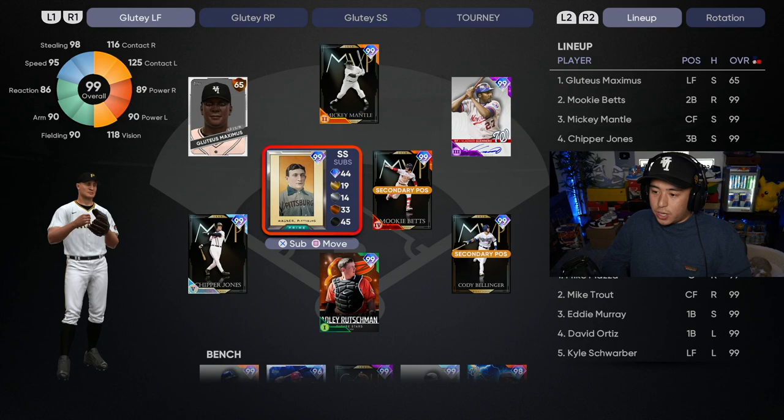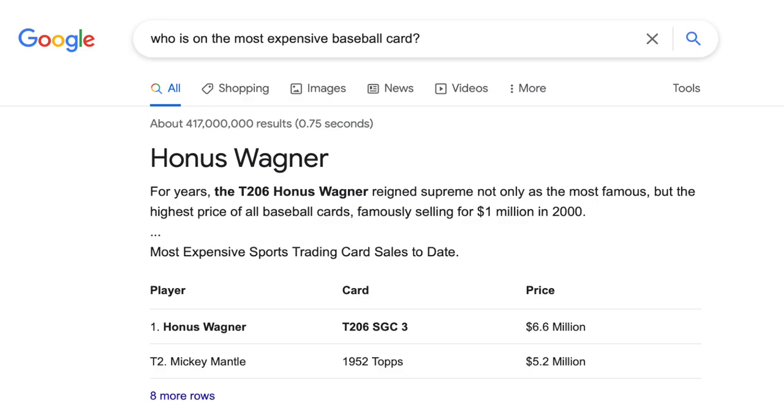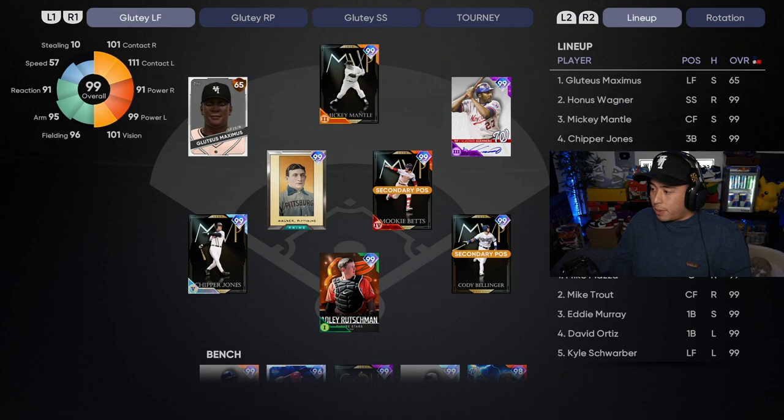Honus Wagner's always been glitchy — good speed, good fielding, good contact. Obviously a card you want to use, so we got him at shortstop. Fun fact: I'm pretty sure his actual baseball card is the most expensive card ever, and I think it's this same card you see right here. Correct me if I'm wrong — maybe it's a Mantle card now — but I'm pretty sure Honus Wagner was the most expensive.